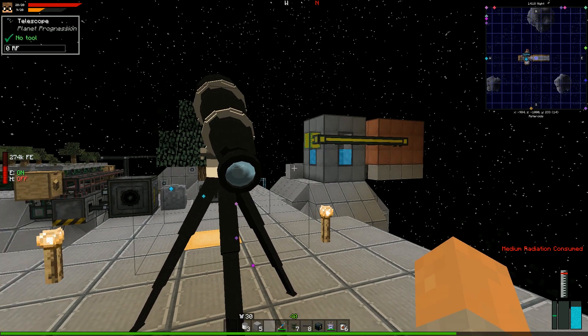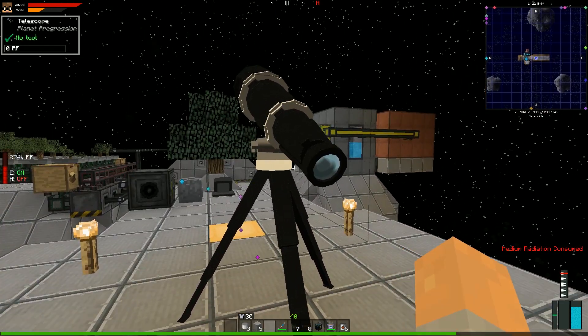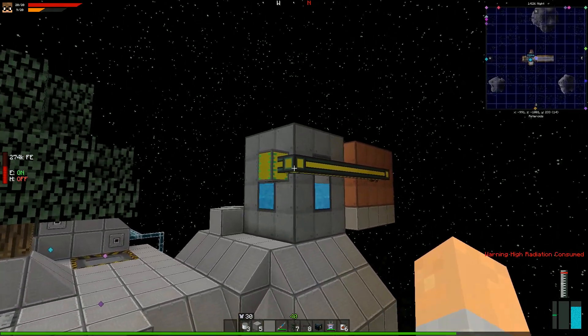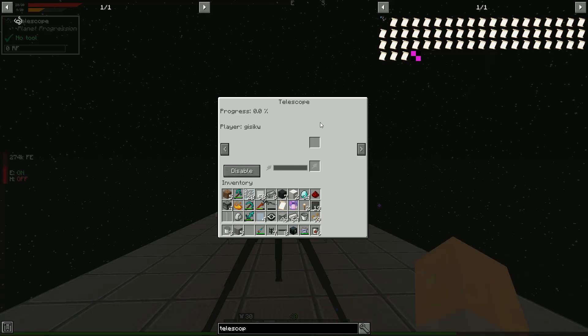Before we go back to Earth, that way if we do, by chance, manage to get to the stage of crafting yet more rockets, we're in a good position to do that. Also, I think we'll probably bring a full canister of fuel, just in case. So let's discover the research paper.